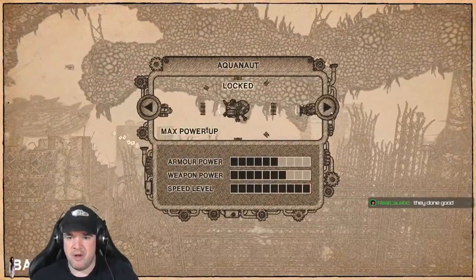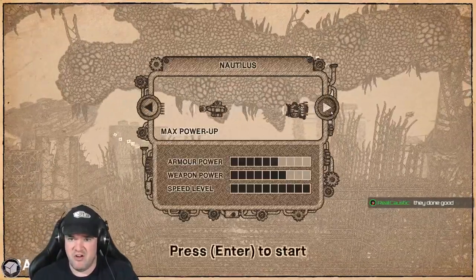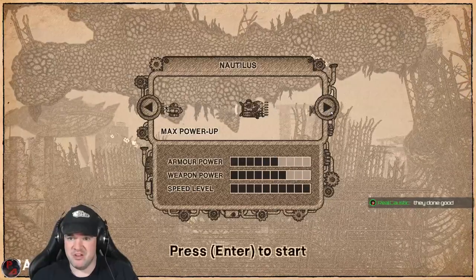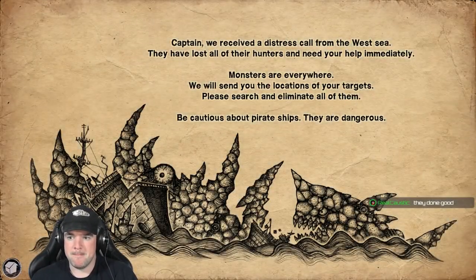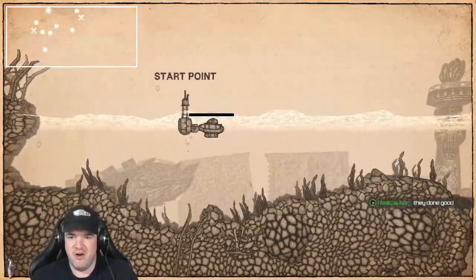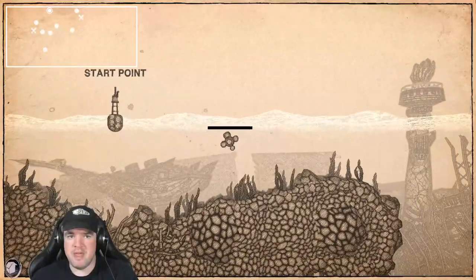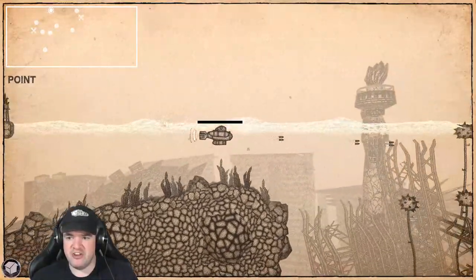Okay, so these are the ship options — looks like pretty much everything is locked to start. 'Captain, we received a distress call from the west sea. They have lost all their hunters and need your help.' These are some scary-looking monsters. The B button switches your ship's direction.